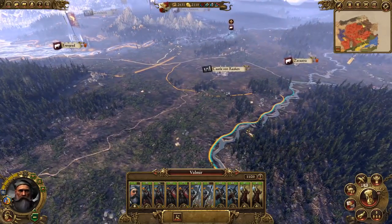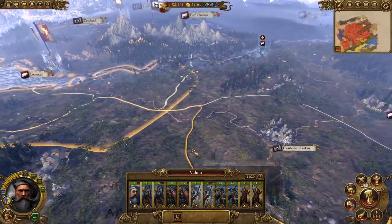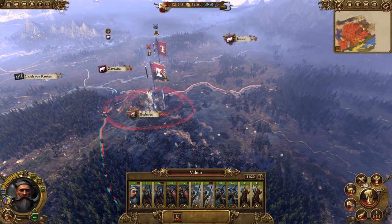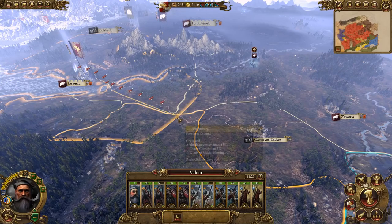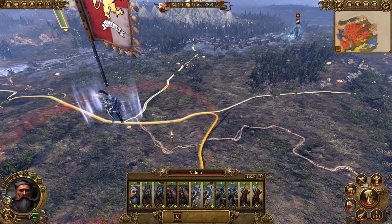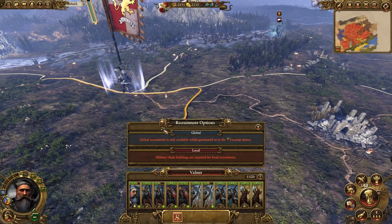Wolfenburg is now ours and we're up to 2000 per turn which is good. Norden is owned by Kislev, bit of a shame. We've got a little army under Valmir up here which means we're trespassing - oops! We should probably get the hell out of there. We want to head in the direction of Ostermark.